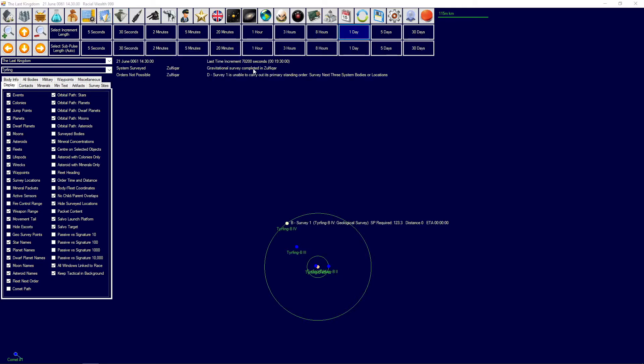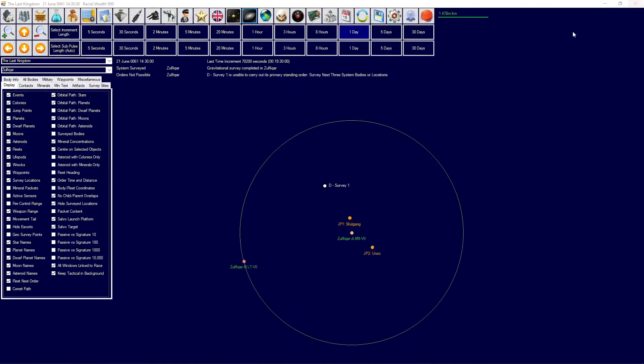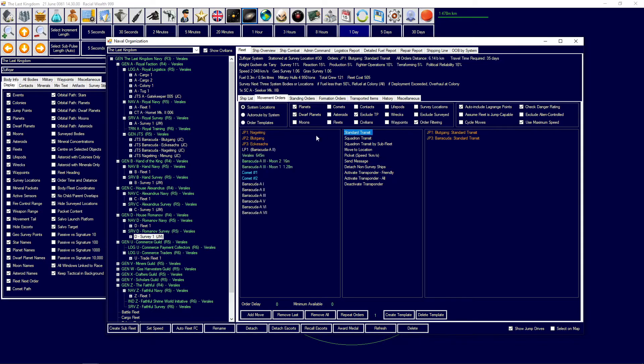System surveyed - Zultagar. We surveyed the entire system; there were no planets or anything there. The scout is a bit low on fuel so I'll just send it back to refuel and overhaul, and it can survey around here again once it's been refueled.